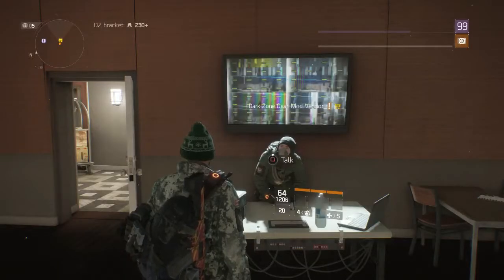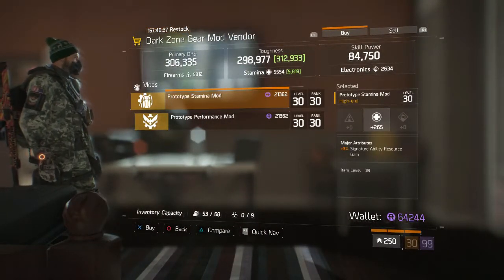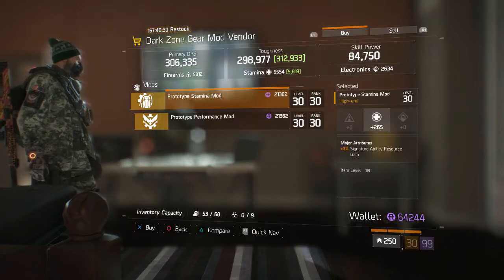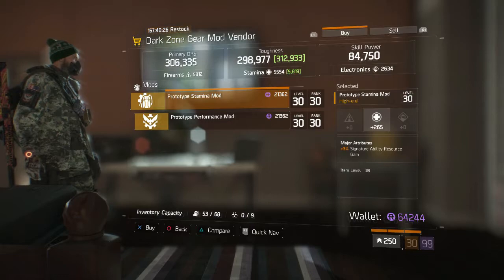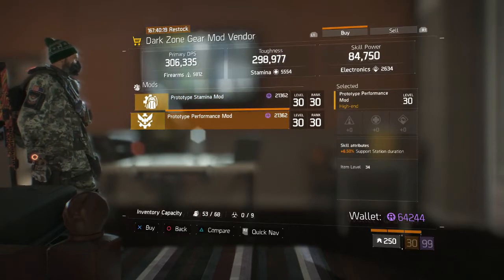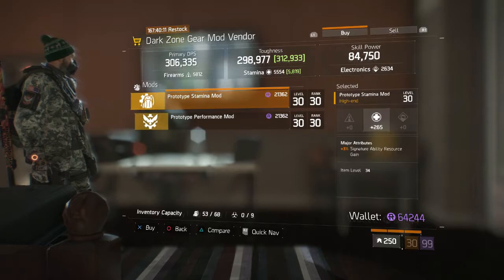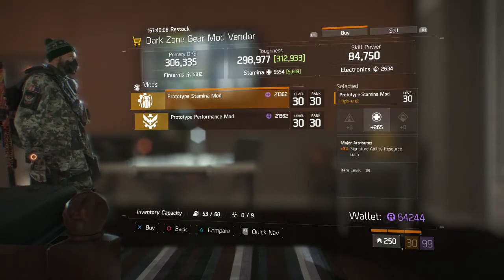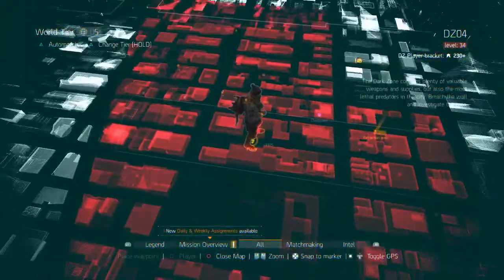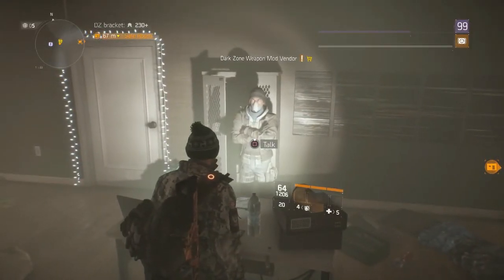In DZ04 — the gear mod vendor has a Prototype Stamina Mod with plus 3% Signature Ability resource gain. It boosts toughness quite a bit and the signature ability resource gain could be nice especially for PvE. There's also the Prototype Performance Mod with 6.5% Support Station duration. If I had to pick one, I'd go with the Prototype Stamina Mod — it serves you more, especially in the dark zone running in a group where you want increased ability to charge your signature skills.